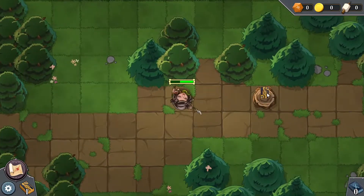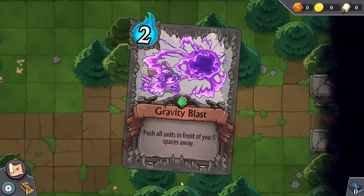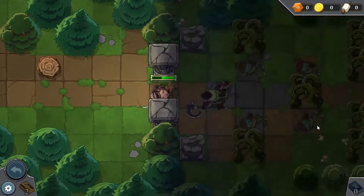Let's go check this out over here — looks like another card for us to grab. You found Gravity Blast, cost two mana: push all units in front of you five spaces away. We'll take it, and we'll go to the edge of the screen over here to see what's on this side of the world.